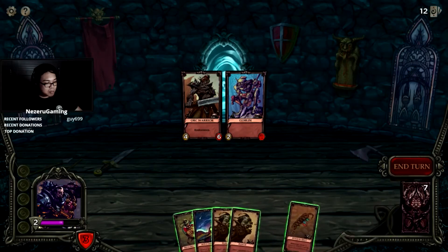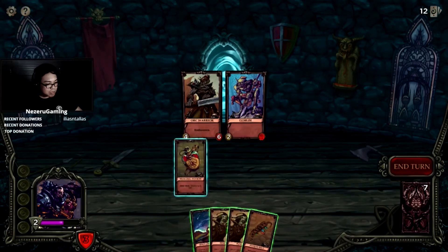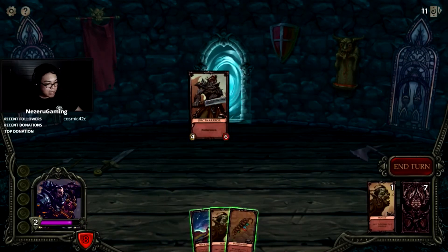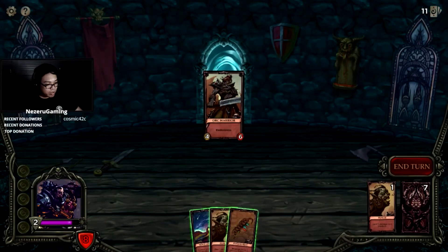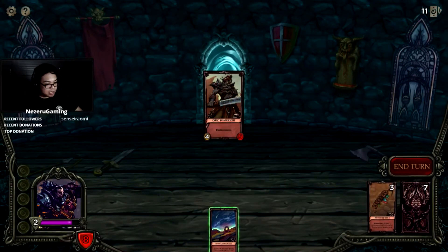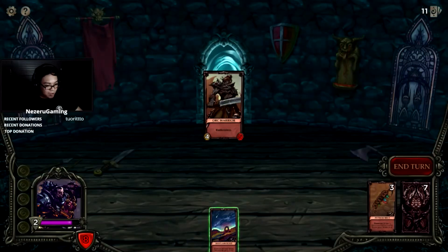We're already down to three health, this is hard. We have a potion belt which means we could heal ourselves. Destroy this guy — silence won't work on him. Deal one damage to you, grab two of our potions. Wait, what? We used up all of our potions. I'm so super dumb.